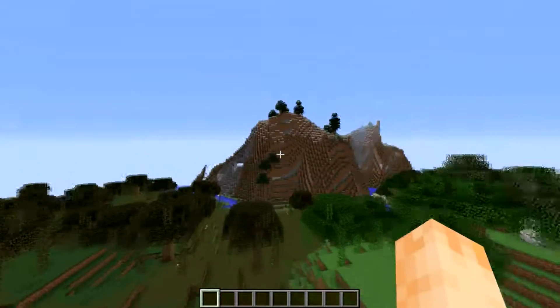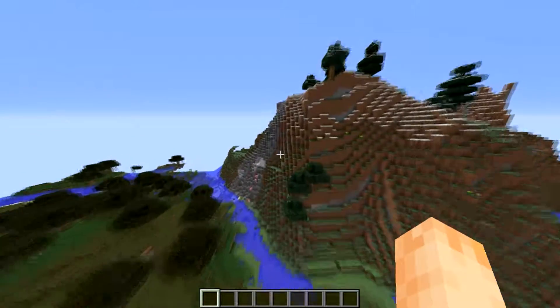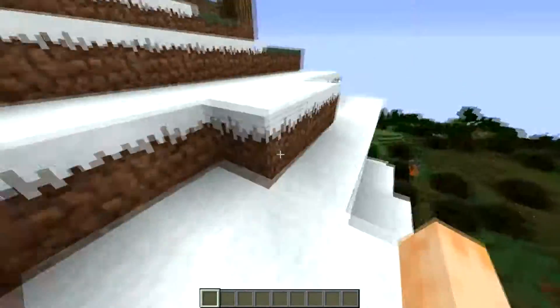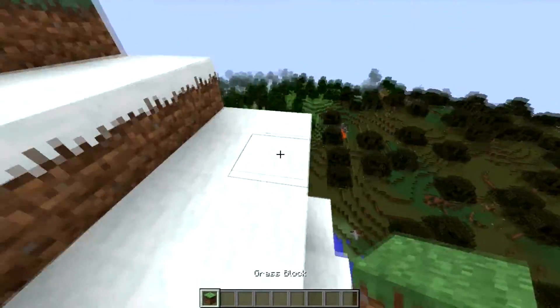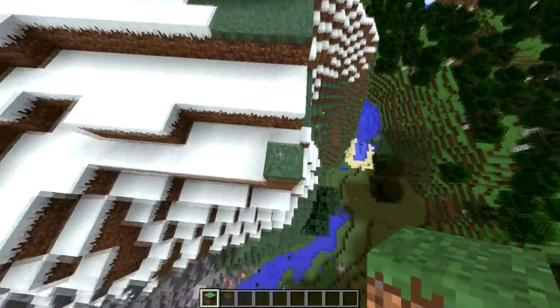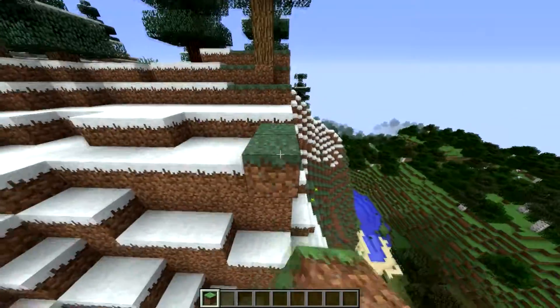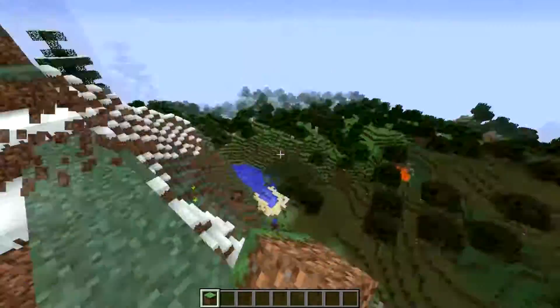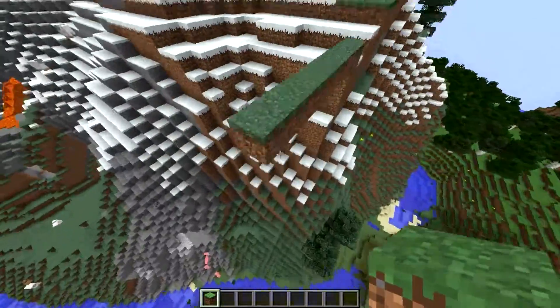Let's find a good place. I think right here would be a nice place to make a floating structure. Floating structures are something that are definitely rare to find in Minecraft. You just got to build out of it, because you can't have a floating structure if it's on the ground. That's not how it works.